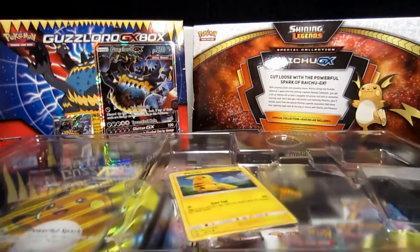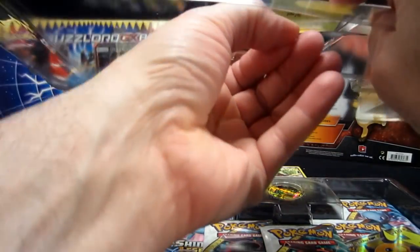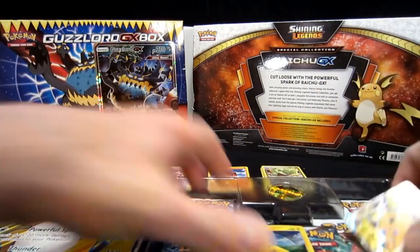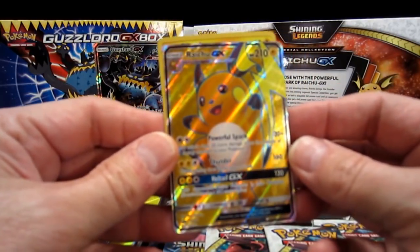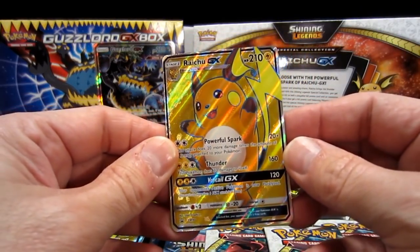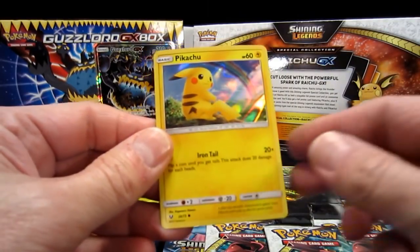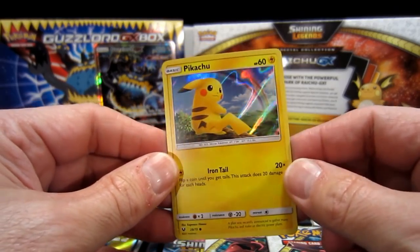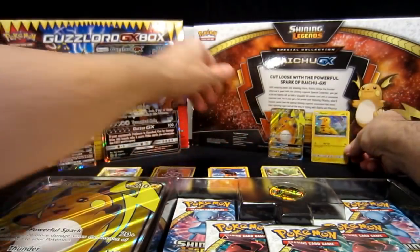We're going to lay it down. One of the cards fell out already, so I won't have to bend it as I get the Pikachu one. Look at that puppy right there — man, that's a beauty. Raichu GX full art. Then behind it we got the Pikachu holographic foil card, folks. Does it get any better than this?